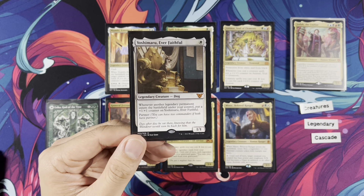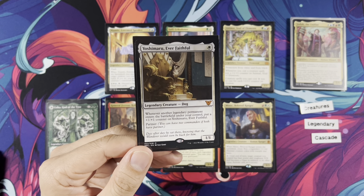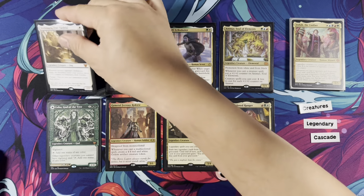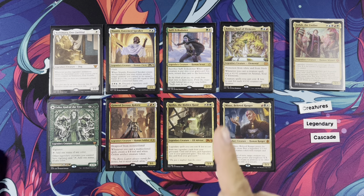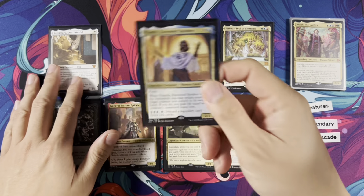Yoshimaru is a legendary synergy little dog. If you want Ragavan, put Ragavan in — I'm not saying don't. But Yoshimaru is very synergistic with legendary creatures: whenever another legendary permanent enters the battlefield under your control, put a +1/+1 counter on Yoshimaru. That includes our legendary land package too, so don't forget that — that's very important.